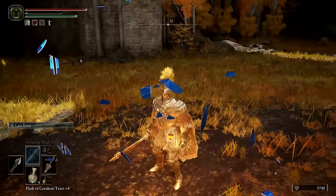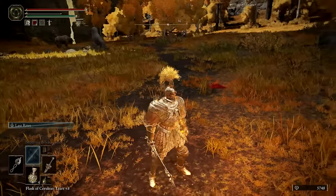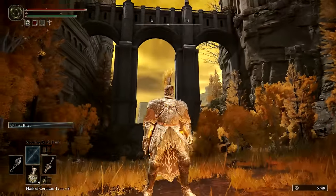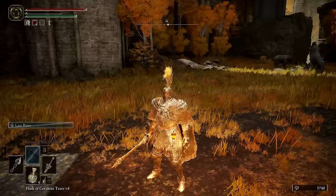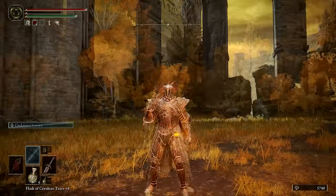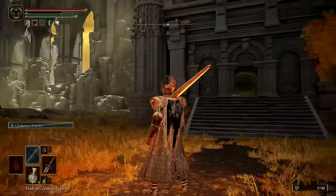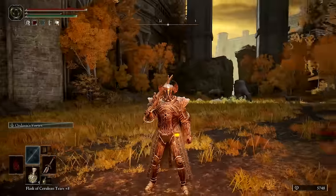In Elden Ring, Auriza Hero's Grave contains two armor sets, two weapons, an Ash of War, a Spirit Summoning Ashes, and a really good talisman for both PvE and PvP. In this guide we'll be covering how to get all of these items. Useful timestamps and links to other guide videos can be found in this video's description.